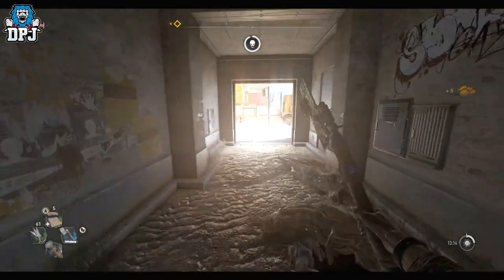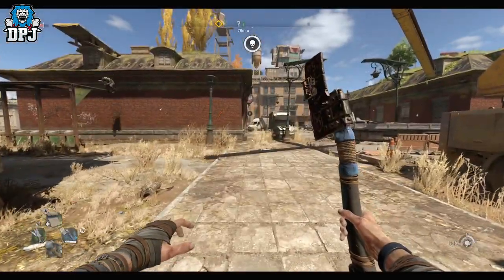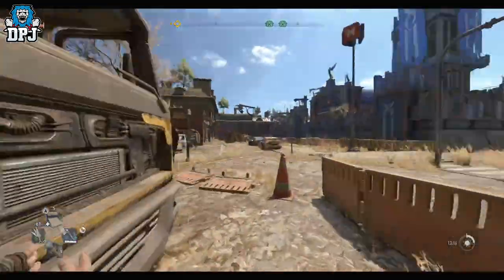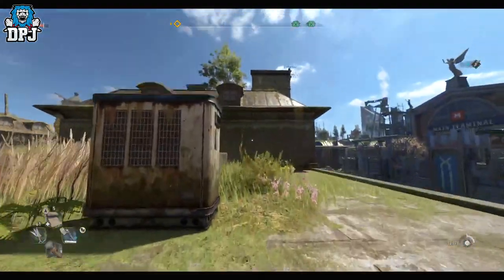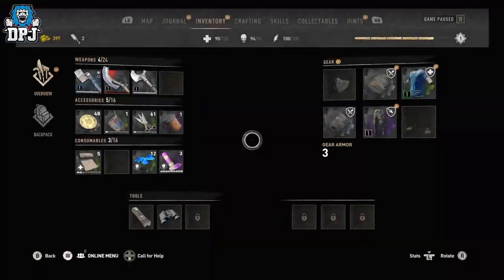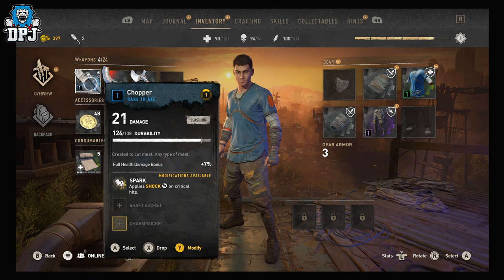It is an absolute beast, and it is, like I said, the first rare one you will legitimately come across unless someone finds a blueprint. But if you find a blueprint to one, I doubt you'll be able to craft it with materials you'll find this early on. But here it is — here's the baby. It's called the Chopper, the rare H axe. The drill bit is quite good.